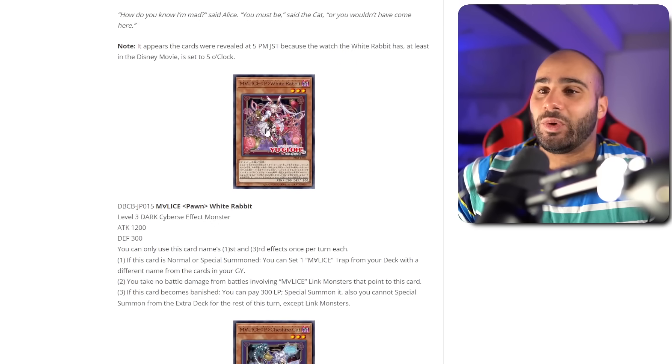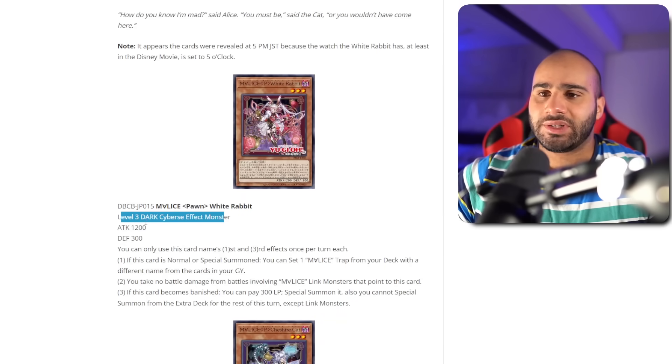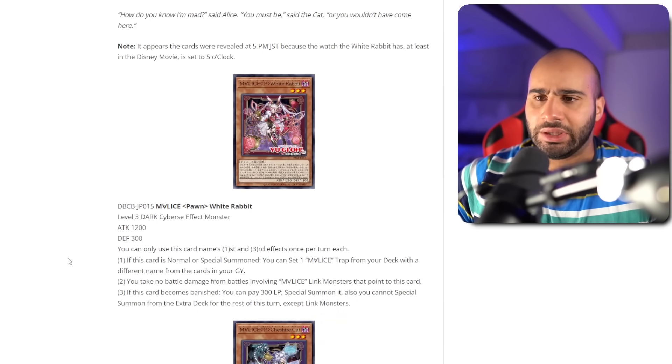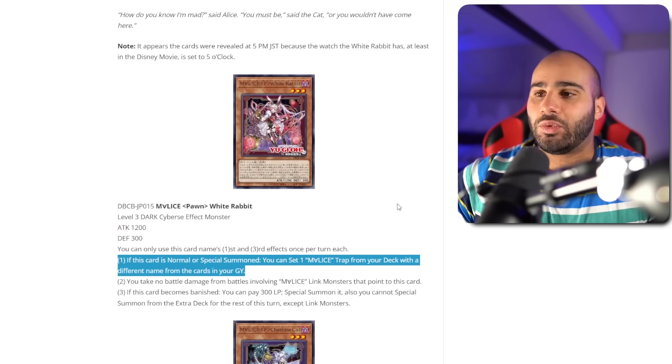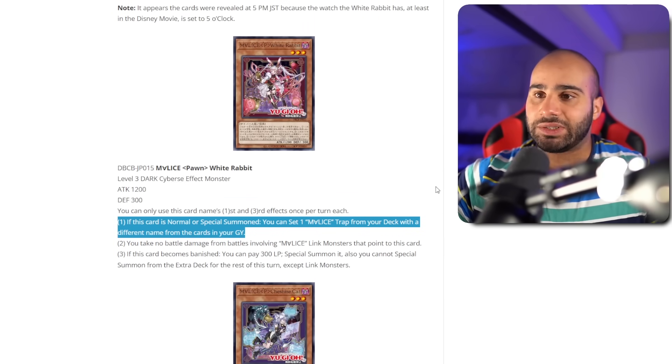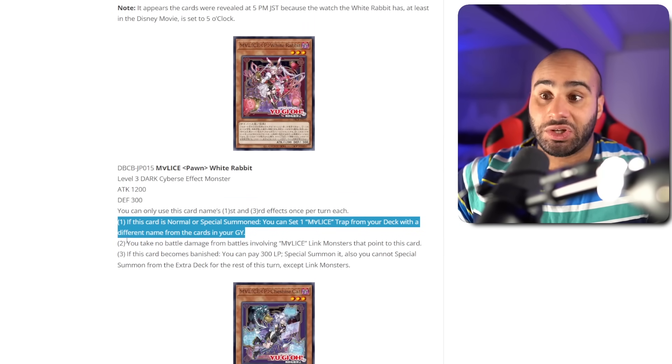The first card is Malice Spawn White Rabbit — level 3, Dark Cybers. You can only use the first, second, and third effects once per turn. If this card is normal or special summoned, you can set one Malice trap from your deck with a different name from the cards in your grave. That's basically Dinomorphia Theresea — it's immune to Ash, which is not too bad.